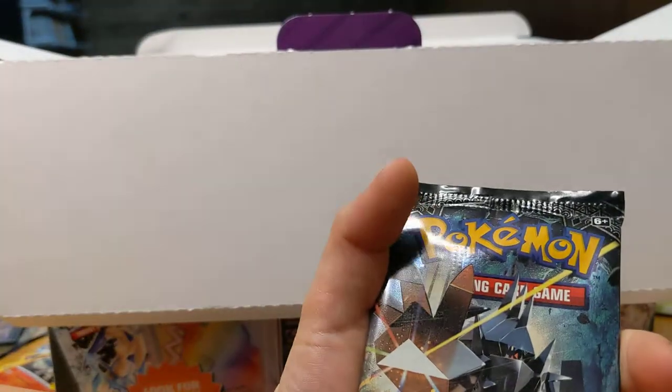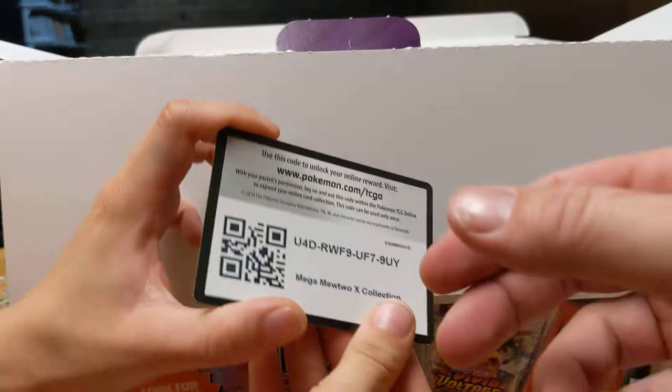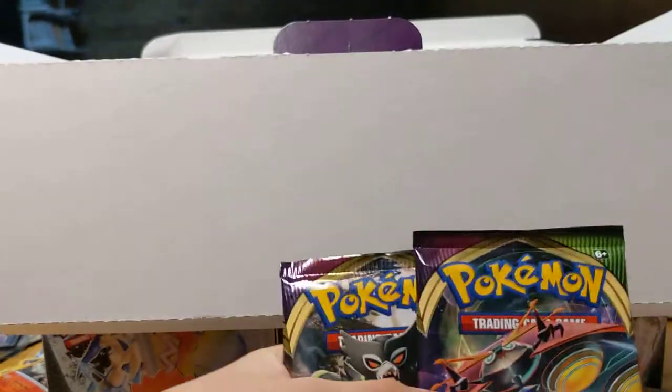Another Sun and Moon Burning Shadows — have you opened that before? No. I think we got a code card. Mega Mewtwo X Collection code card. We got a Breakpoint. I don't know anything about these. We're going to pause — and we got two Vivid Voltages, which you've opened before. We're going to pause and look them up.